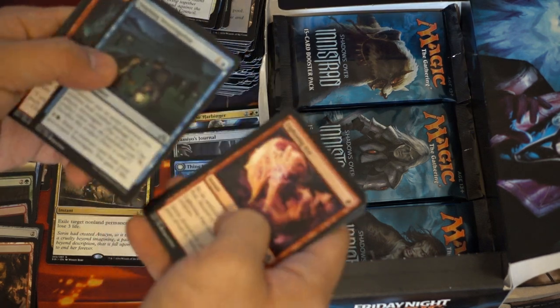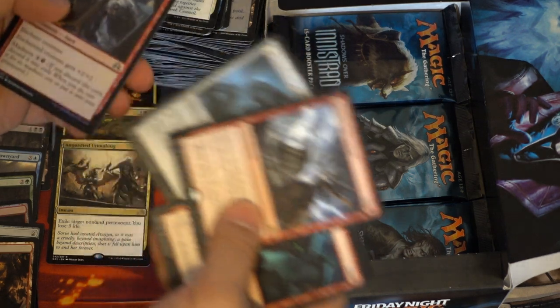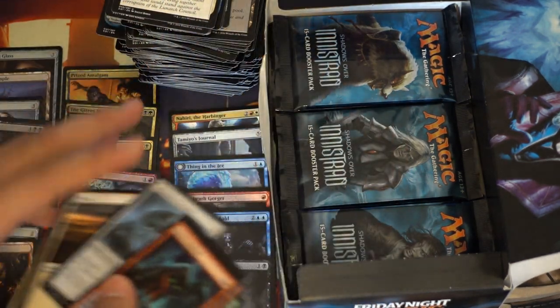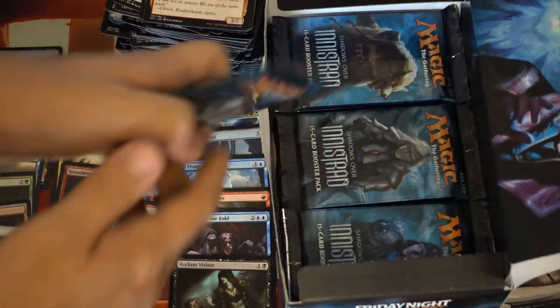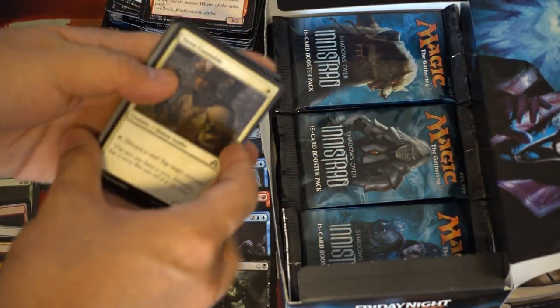Lightning Axe, Harness the Storm, Sinister Concoction. That's definitely a mythic that if you want to make an EDH deck, you'd probably be better getting it right now than later.